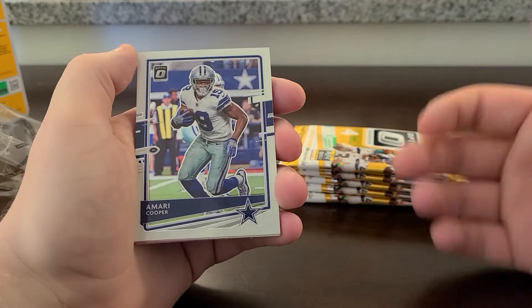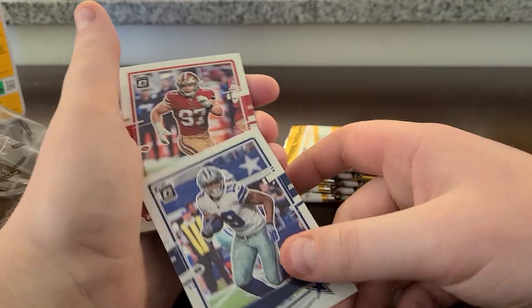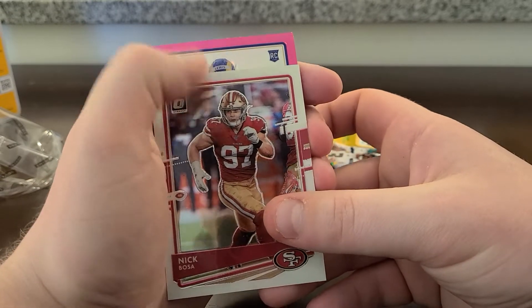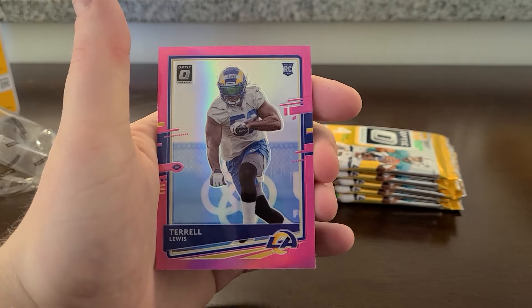Optic's always nice — it's the Donruss design with a chrome finish. So we got Cooper, Bosa... we got a pink in here and it is a rookie card and it is a Ram. And it's the wrong Ram — it is Terrell Lewis.